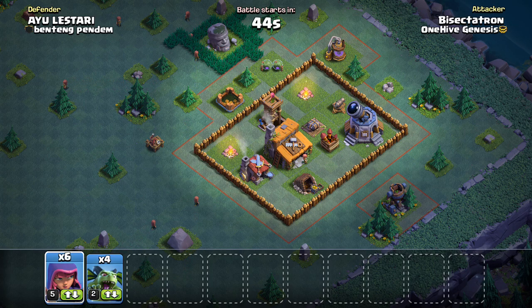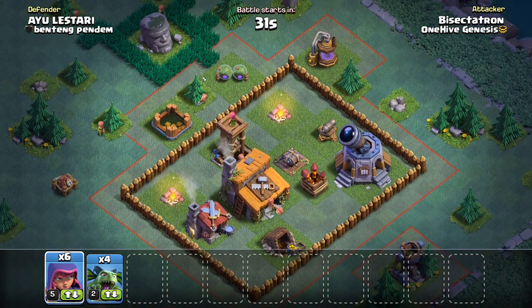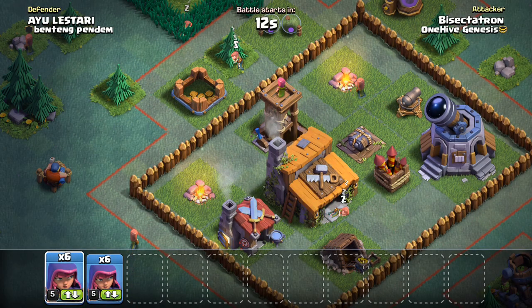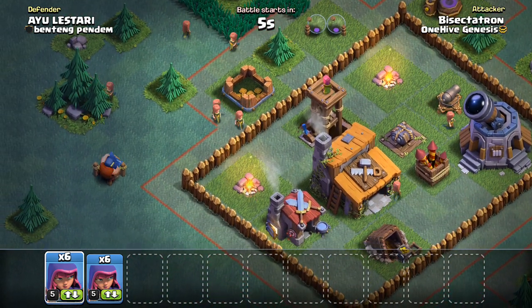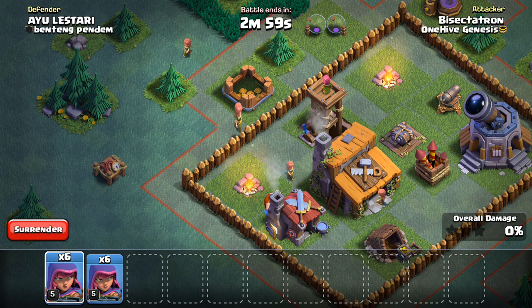We want to get 50%. If the Builder Hall is there, take it; if it's in the middle of the base, don't worry about it. How can we get 50% on this base? Keep in mind the Double Cannon has a very limited range, but the Archer Tower has a huge range, especially when people put it on range mode, which is much more effective at low levels. We've got to get it taken out to get 50%, so how are we going to take out the Archer Tower?